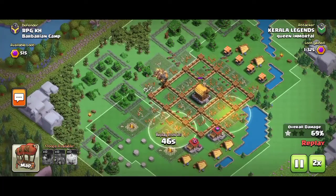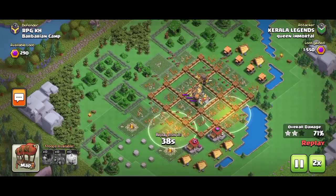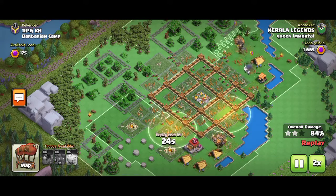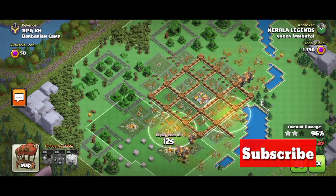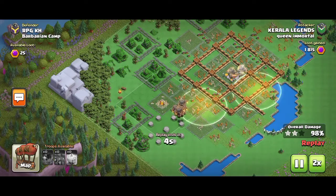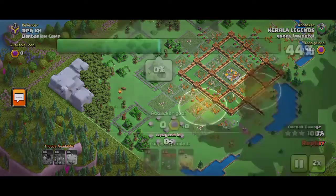Now all the defences are taken down. This is an easier strategy than using ground attacking troops, so you can go for the air attack. In just 2 or 3 attacks you can clear the barbarian camps easily. Hope all of you enjoyed the attack. Subscribe to the channel for more interesting upcoming uploads of the Capital Halls. Bye.